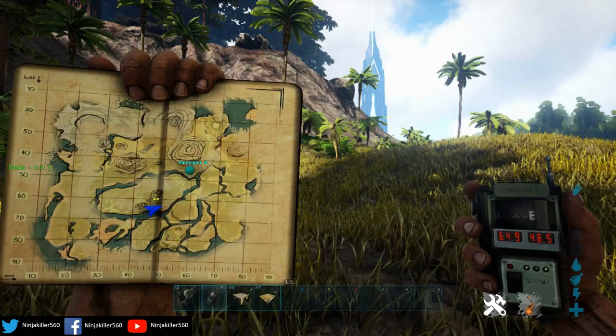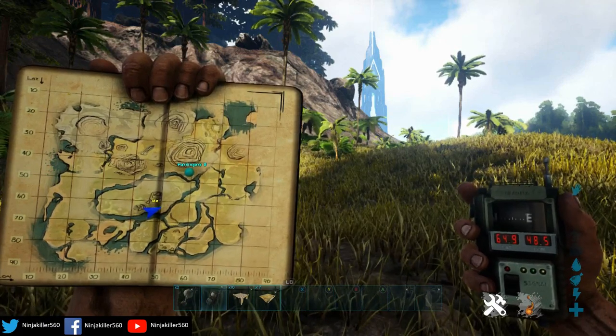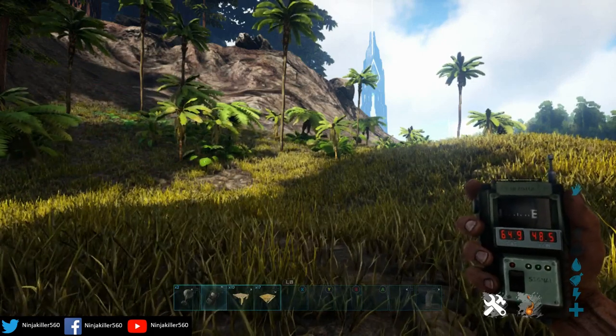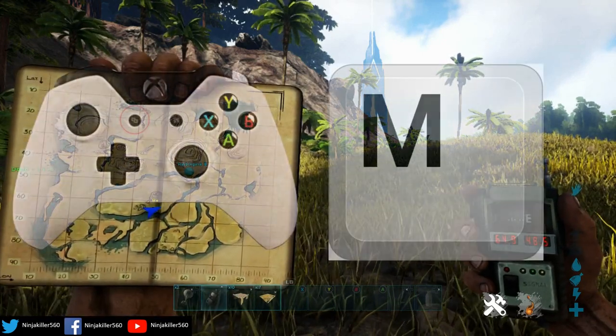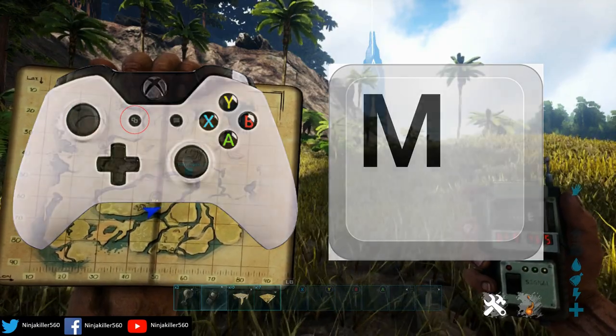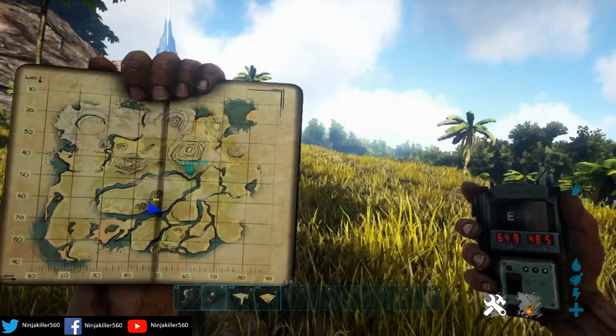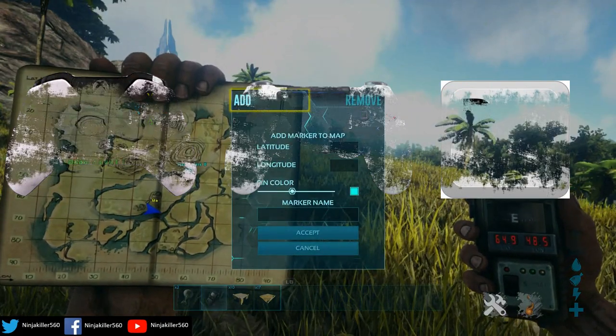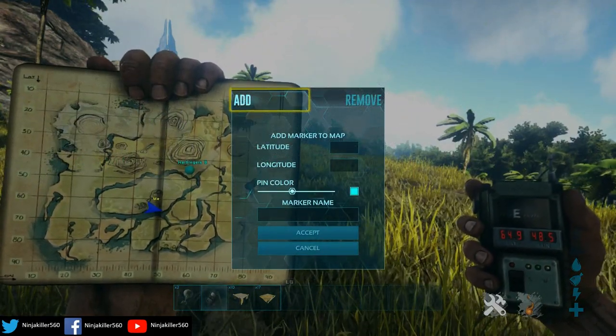Now moving into the core part of the video: showing you how to place the map marker. The first thing you need to do is pull out your mini map. To do this, it's the back key on Xbox, M key on PC, or for PS4 I believe it's the pad key. Once your map is open, you simply want to press X on Xbox, square on PS4, and P on PC, and then you'll be given this screen.